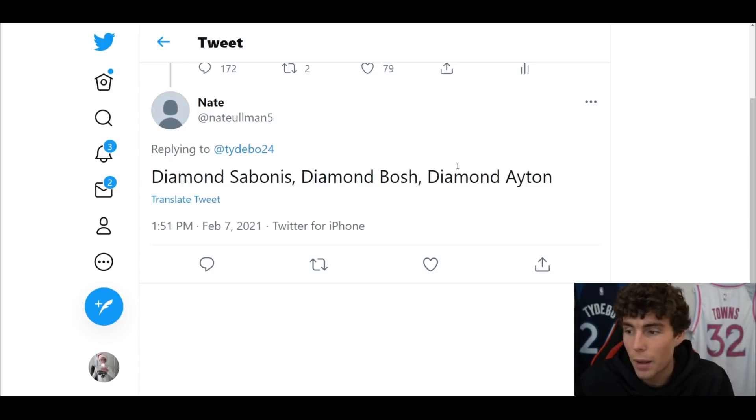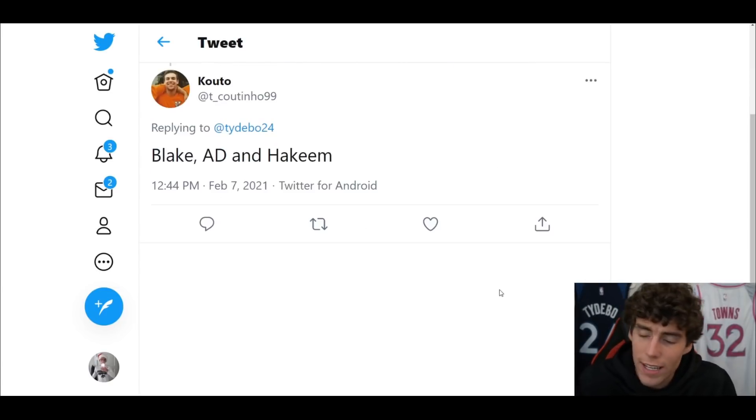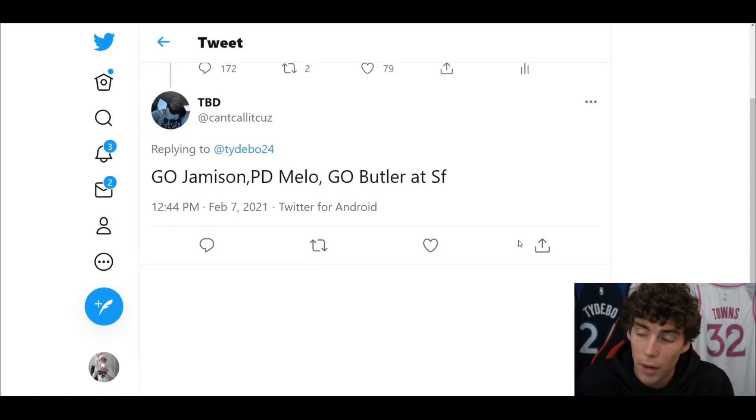From Nate — Diamond Sabonis, Diamond Bosh, or Diamond DeAndre Aiden. I'll be lying to say I'm not biased here — I'm going start Sabonis, bench Bosh, and cut DeAndre Aiden. There's just something about that DeAndre Aiden card I personally do not like. From Kuto — Blake, AD, and Hakeem. Pretty obvious to me: start AD, bench Hakeem, and cut Blake Griffin.